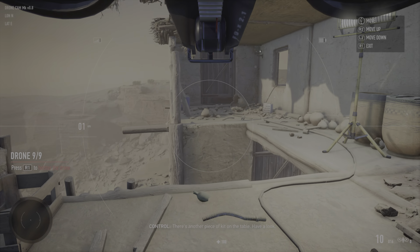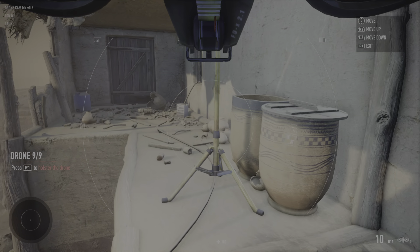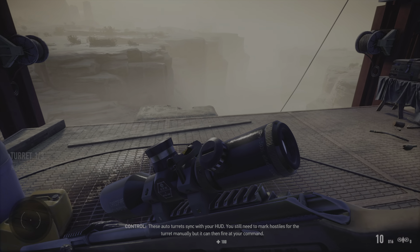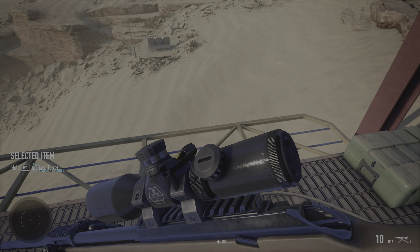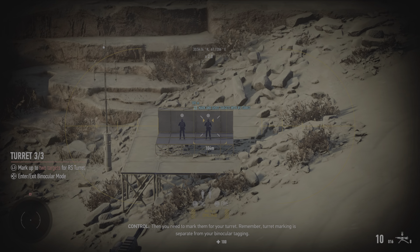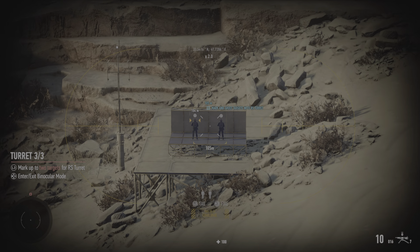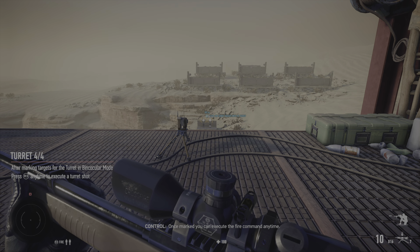You're up to speed on the drone now. There's another piece of kit on the table. Have a look. These auto turrets sync with your hood. You still need to mark hostiles for the turret manually, but it can then fire at your command. Once placed, you set it up via your mask's binocular mode. Focus on the hostiles you tag with the drone. Then you need to mark them for your turret. Remember, turret marking is separate from your binocular tagging. Exit binocular mode and command the turret to fire. Once marked, you can execute the fire command anytime.